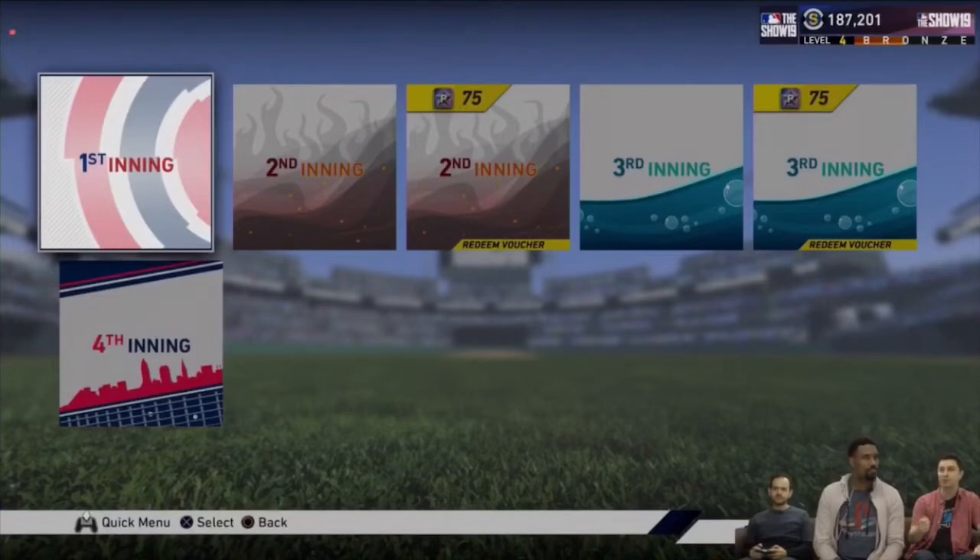If you look at the bottom left of the screen, you can see the fourth inning program art. It looks pretty cool — it seems like it's a skyline of some kind. I can't tell what city that is, but you can also see what looks like guitar strings on the bottom. So I don't know who the players for that are going to be, but it looks pretty cool and I'm excited to see who those bosses are.